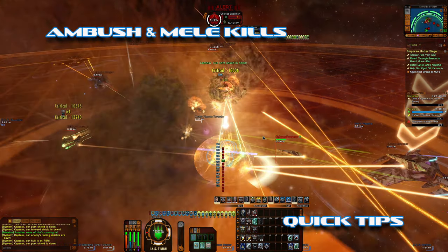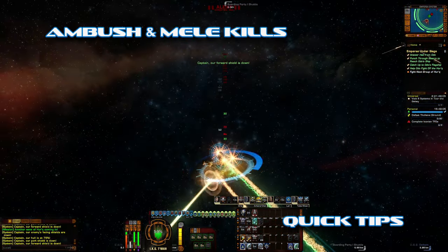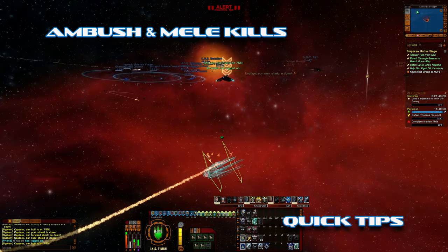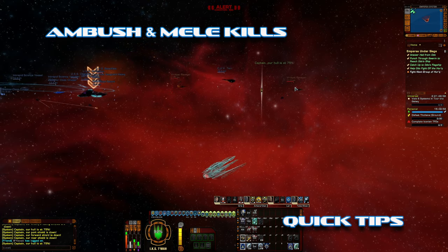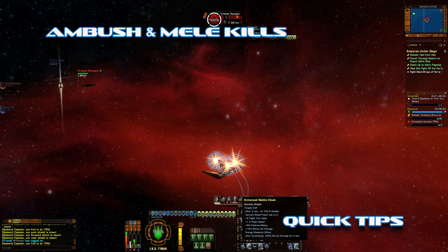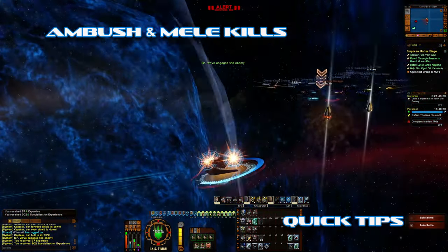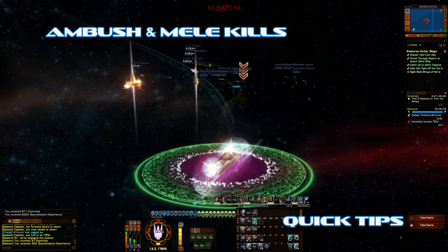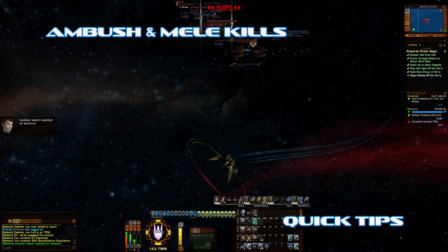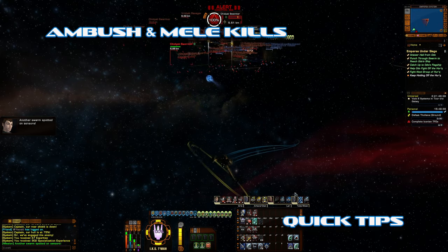I'd pick up some Zot Vash Venom off the exchange, which isn't very expensive. This way your melee attacks leave a venom that will finish off your enemies. We're about to go down to ground now — I just got to wipe out this last little crew. If it wasn't for the time gate, you would get this done super quick.